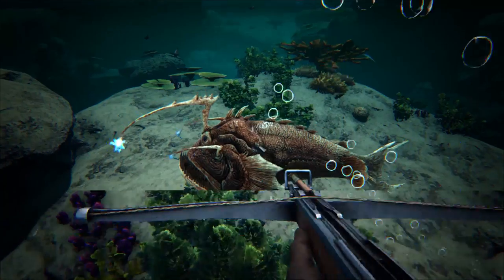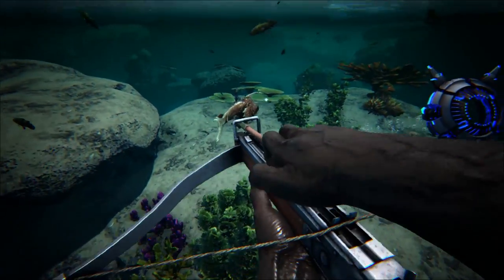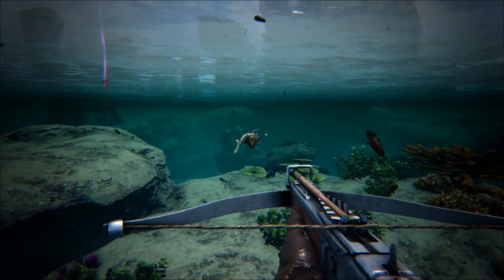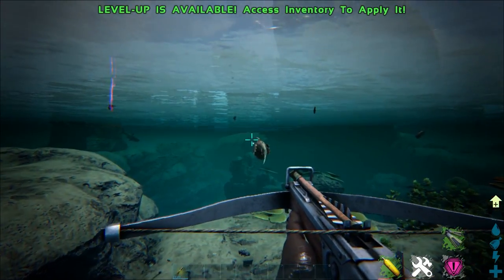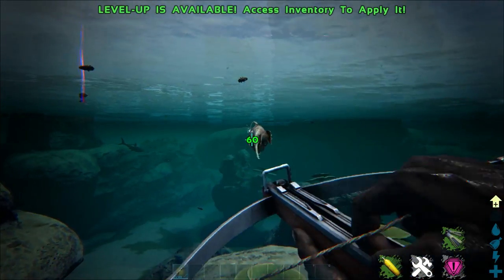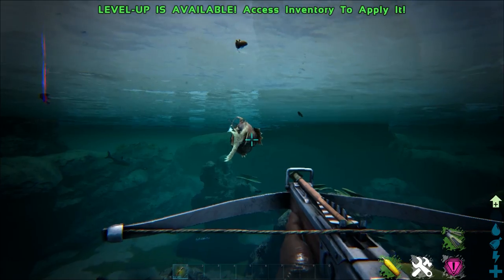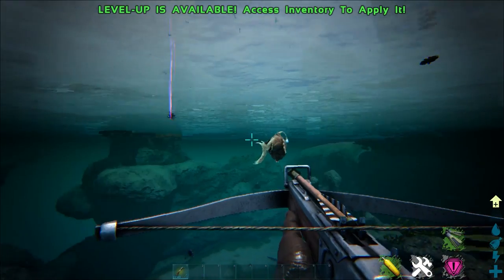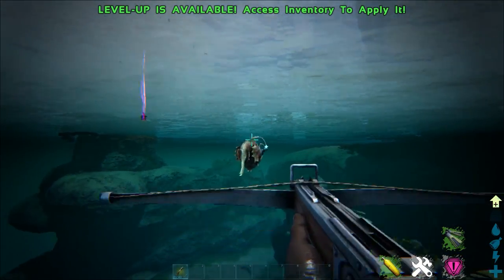Anglerfishes are hostile — they will aggro towards you. You can see this one is kind of swimming away from us, which I believe is because we are on Genesis. However, while swimming in the ocean with these guys they will aggro on you, eventually swim away, then turn around and re-aggro on you as well. So do be careful when trying to knock these guys out.